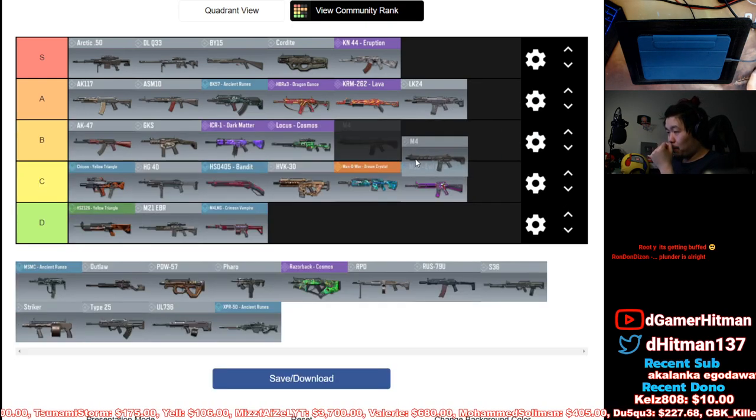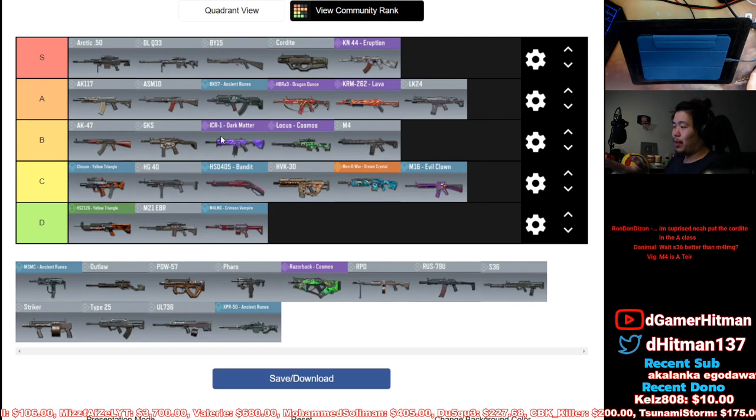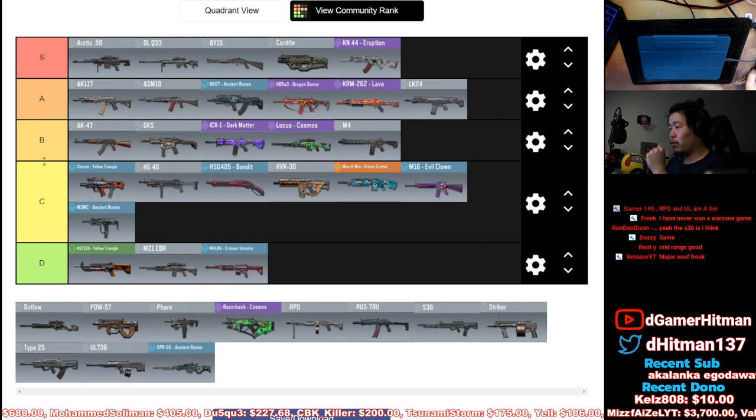M4 is gonna be B tier. Solid damage — it's one of the better guns for beginners. They're nerfing or buffing it, so we'll see how that goes. It's basically like the ICR, so if I put the ICR in B here, the M4 is gonna be here too. A lot of pro players do use it — three or four were using it during the Omen tournament.